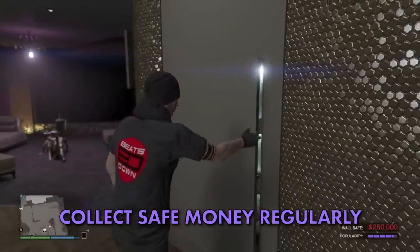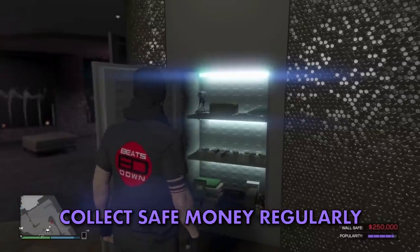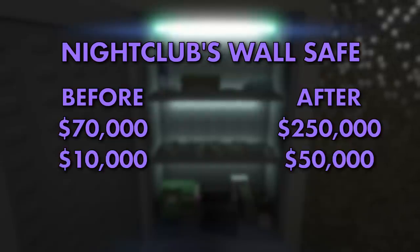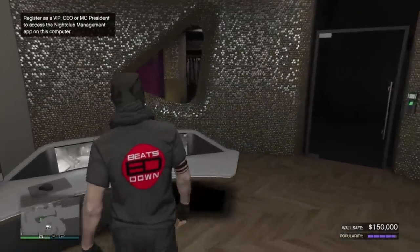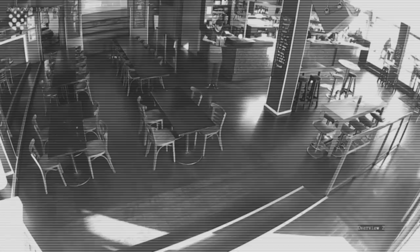The safe's capacity is $255,000, so any money made after that cap will be lost — be sure to empty it out on a regular basis. Before the buffs, the safe's capacity was only $70,000 and you'd only make $10,000 every 48 minutes at maximum popularity, so the nightclub is now essentially five times better. Another benefit of the security upgrade is the security cameras, which you can view and go AFK without being kicked from the lobby — ideal if you want to stay in the game while your businesses make money.